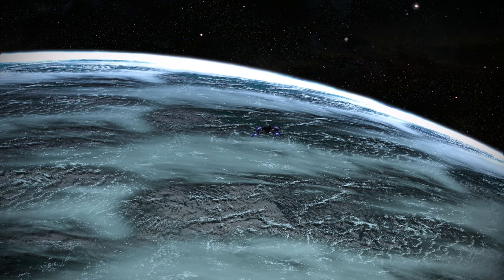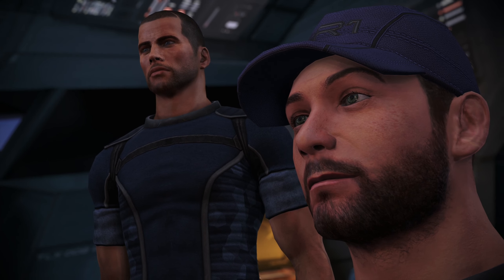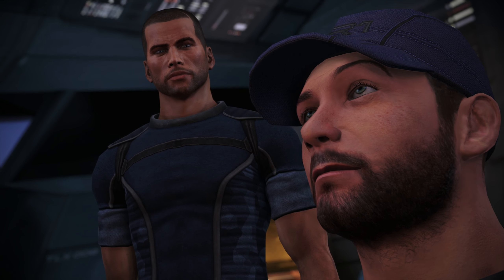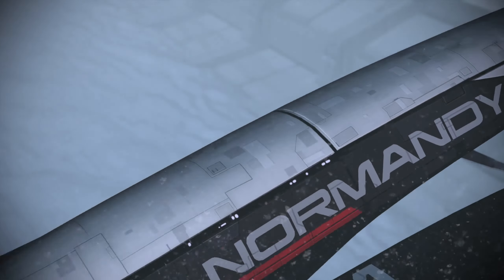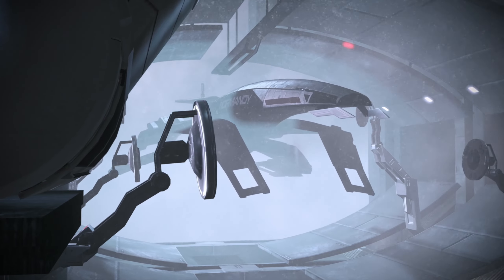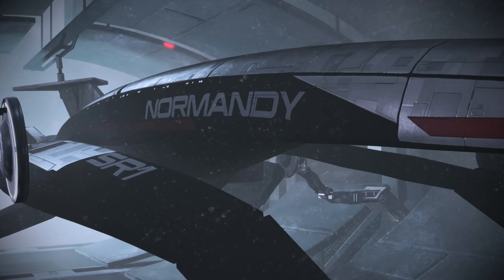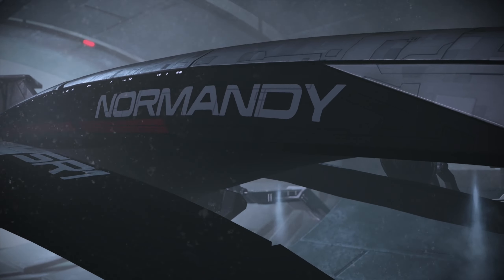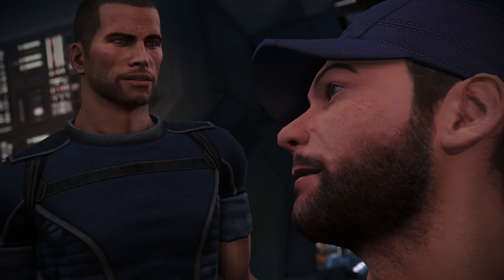Approach control, this is the SSV Normandy requesting a vector and a berth. Normandy, your arrival was not scheduled. Our defense grid is armed and tracking you — state your business. Citadel business, we've got a Council Spectre aboard. Landing access granted, Normandy. Be advised, we will be confirming identification on arrival. If confirmation cannot be established, your vessel will be impounded. What a fun bunch — I think I'll take my next leave here.